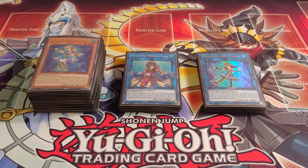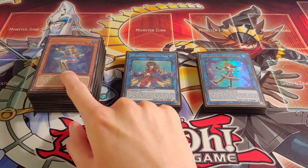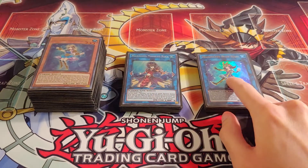I will have a link down in the description below to my previous Marincess deck profile, so let's get into the deck. The main deck is 49 cards, the extra deck is 15 cards, and the side deck is 15 cards.